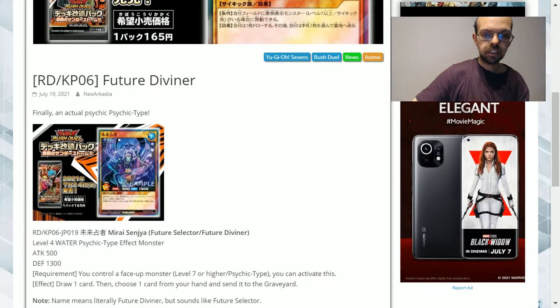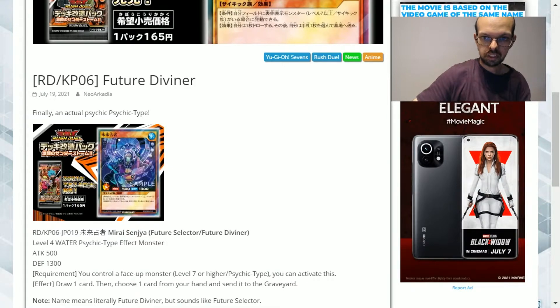The benefit of this card relies on its requirement — if you're running psychic type monsters, like in Mimi's deck for example, you're going to have a level 7 or higher one. The effect lets you draw a card but you're also pitching a card, so you're not getting a plus or a minus.